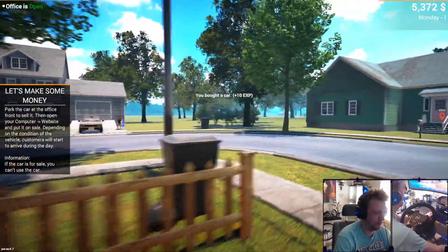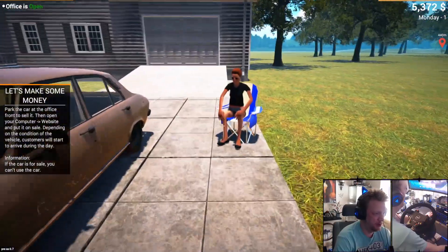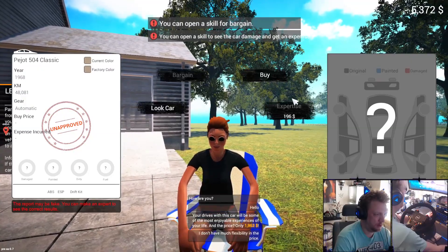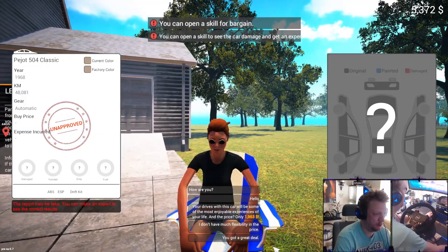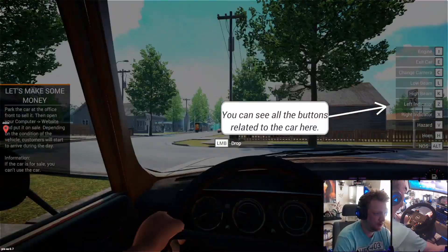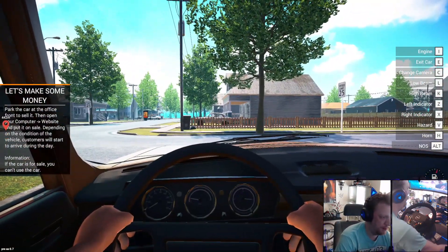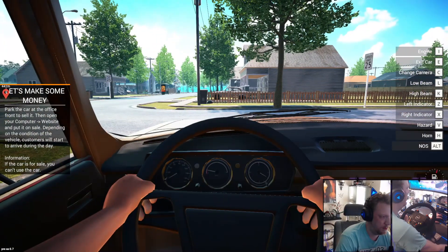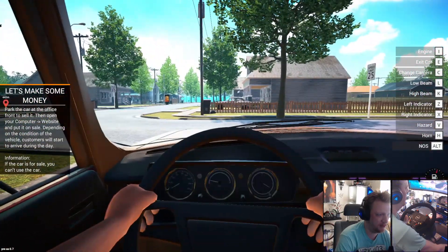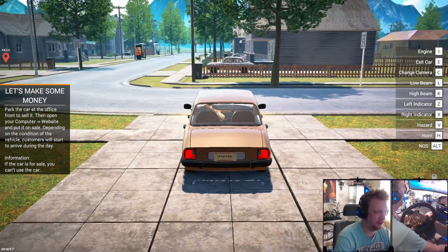We bought a car. Thinking about buying another one as well - this one should be cheap, right? $1900, sure, we'll take that. You can see all the buttons. Very generic models, interior lights, headlights. We do have different camera views.